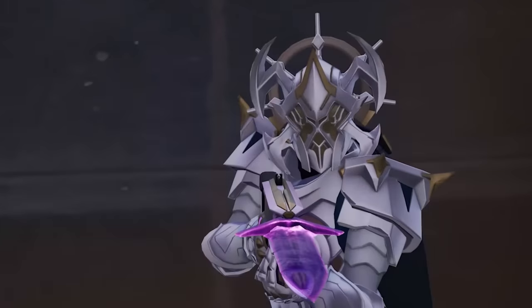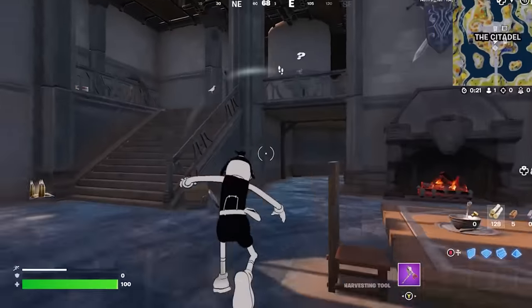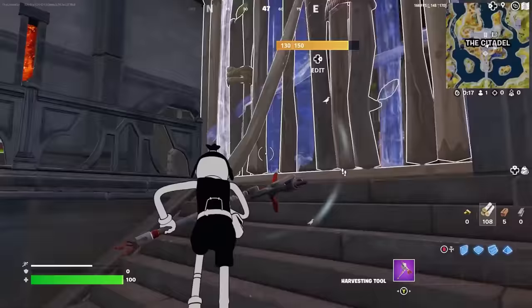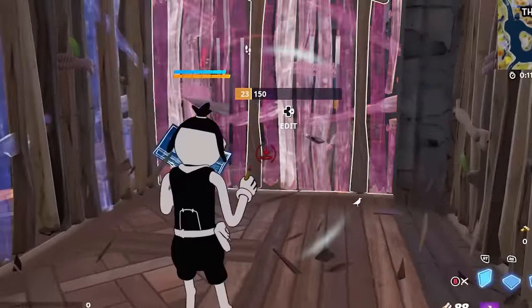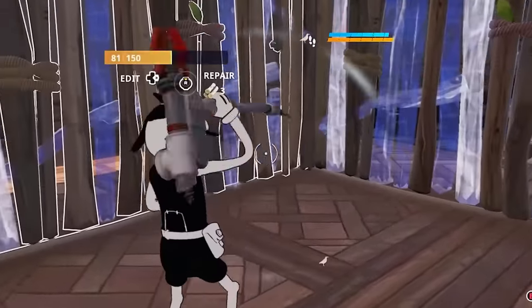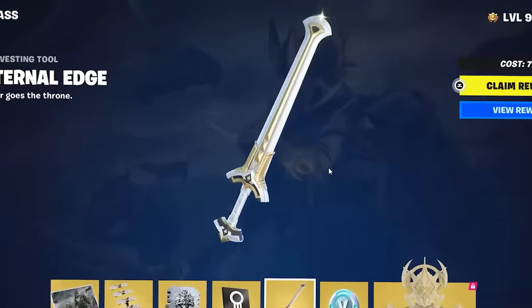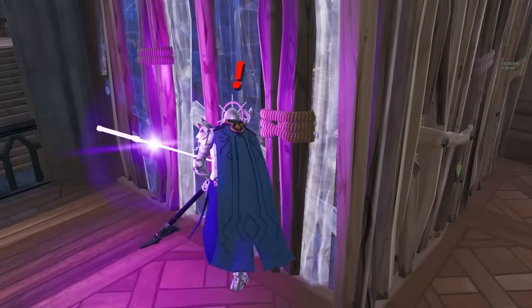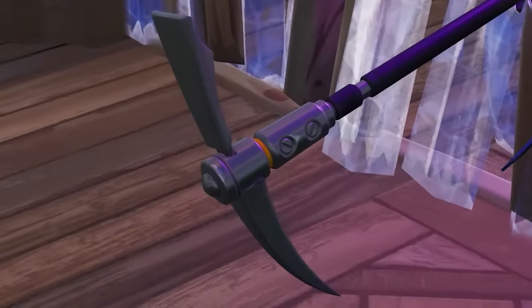The next myth is that the Ageless boss uses the same pickaxe from his battle pass set. The best way to get him to use his pickaxe is to try and box him in. He just used his pickaxe — I couldn't tell which one he was actually using. Let's check the replay and slow it down. Nope, he's just using the default pickaxe. That's honestly really disappointing, but also busted.